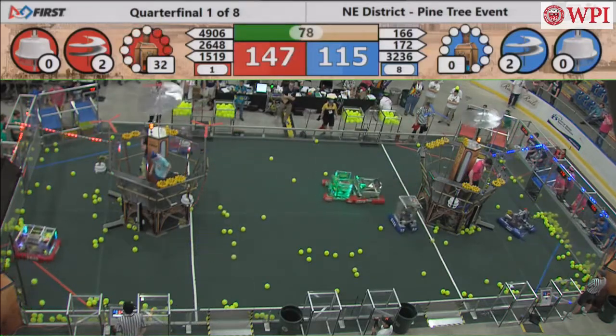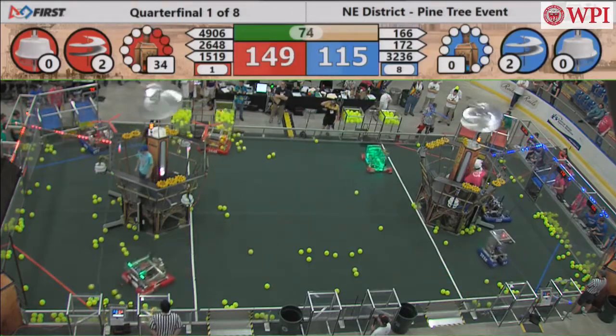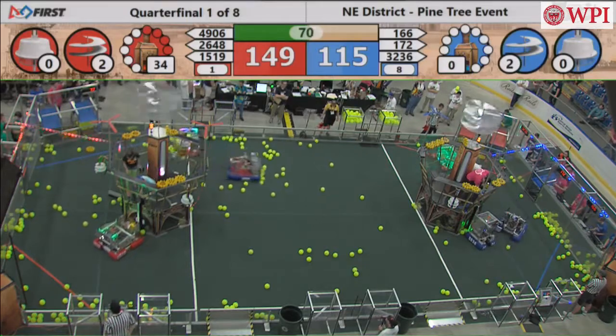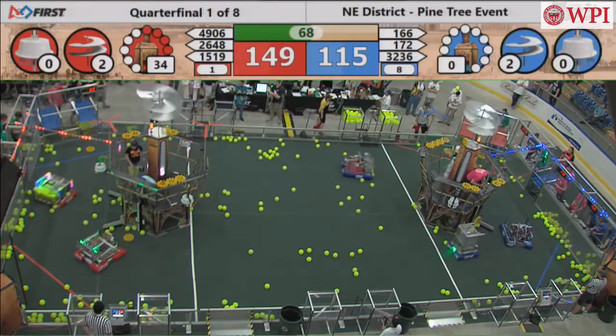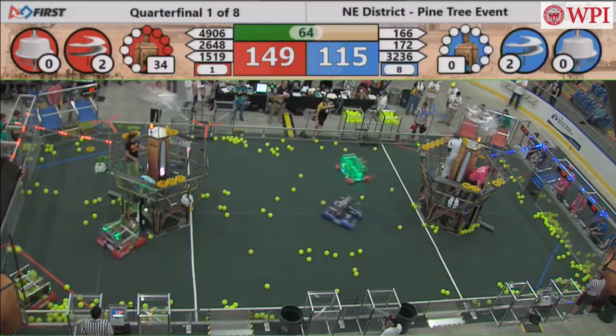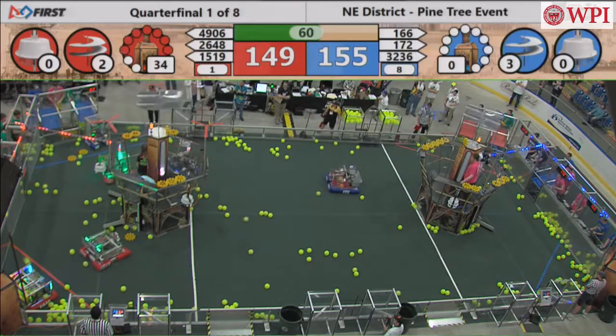We've reached 30 units of pressure. Here we go on this side with the hopper. We've got two propellers rolling on either side, and it looks like we're going to get a third propeller on the blue side — that's a pretty important step into the lead for the Blue Alliance.